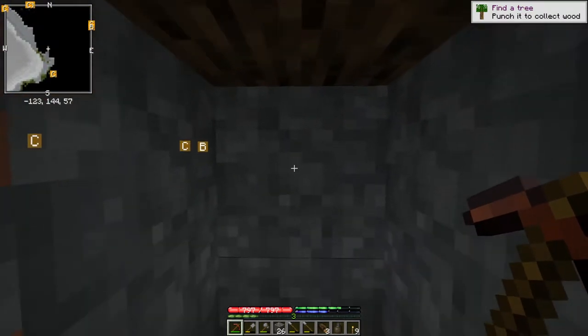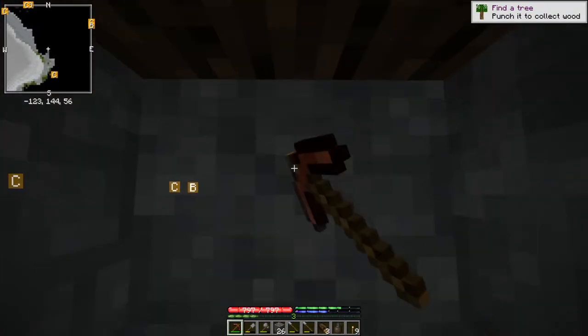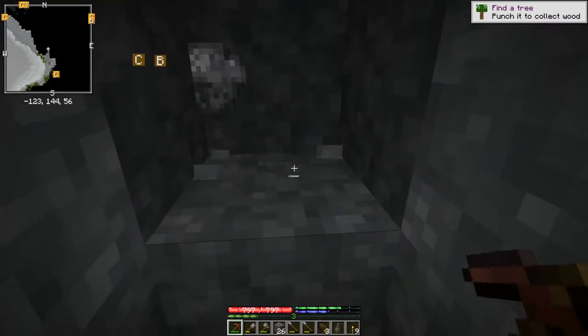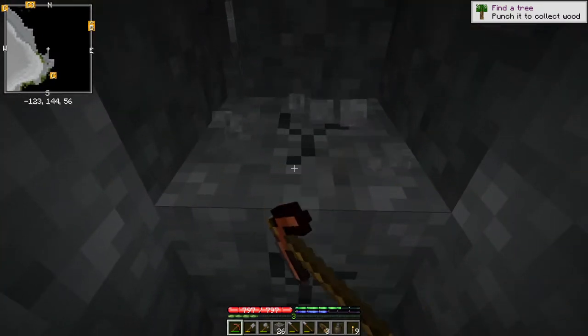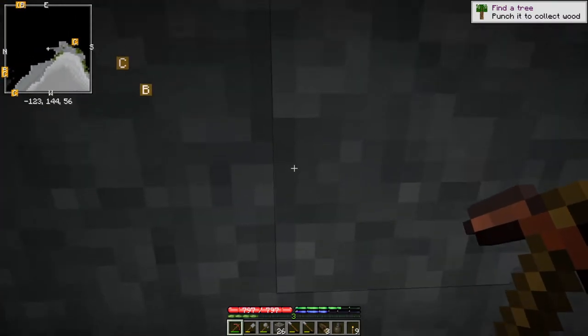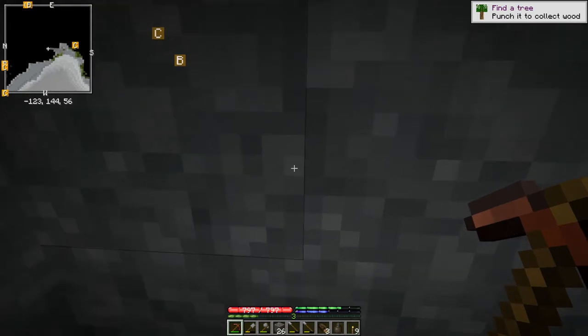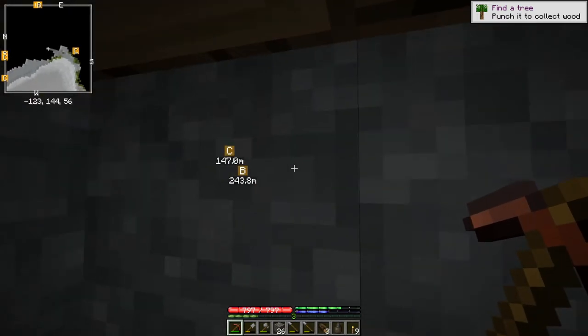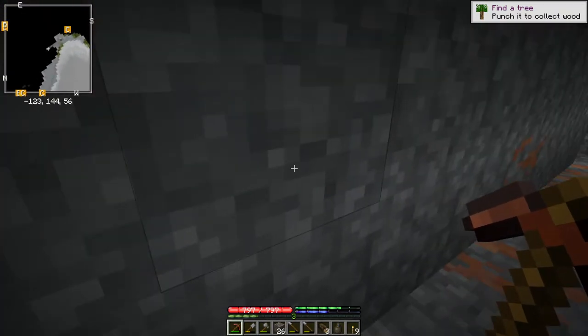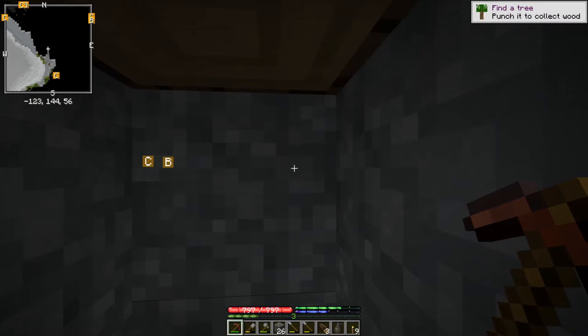This is fairly safe. The only time it's unsafe is if, unbeknownst to me, just beyond this wall of rock there is a cavern or a crevasse or some empty area with unsupported rock not too far away. And then that'll collapse. And if there's an empty area beneath me down here, that could collapse and I could fall down.